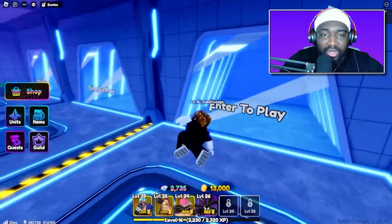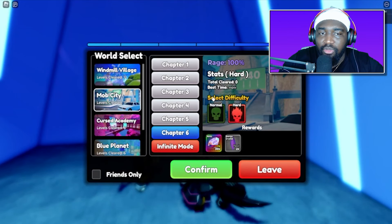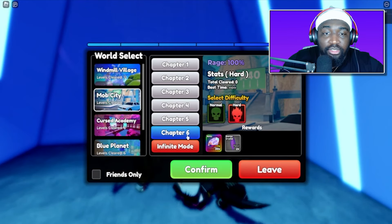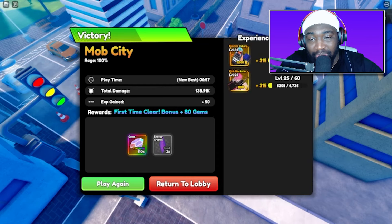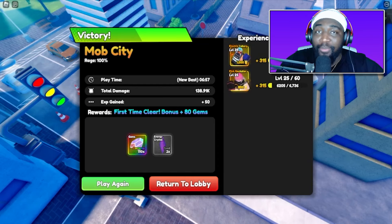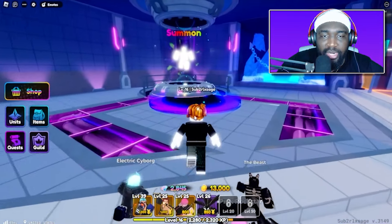We've got one last story left on Mob City — Chapter 6. Let's check banners real quick. It's still Esper in the banner, and Admiral of Ice who's okay but wouldn't be my first pick. We have 2700 gems. After we finish grinding a bit we can finally spin, and then it's on to Cursed Academy.